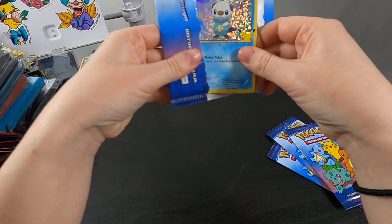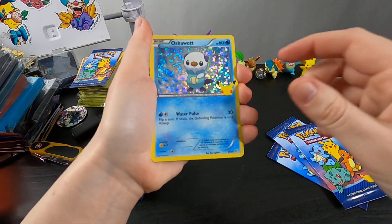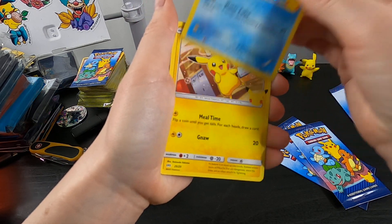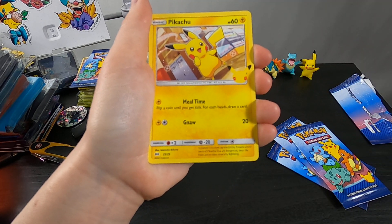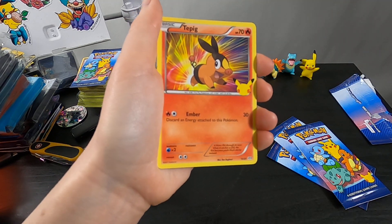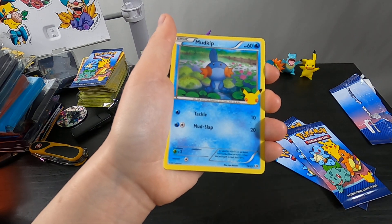Oh, Oshawott's next. Not bad. All these cards look like they have little scratches on them, which is interesting. I don't know if you guys have noticed that with your packs. I got a Naughty Hollow Pikachu — that's cool. I think that's my first Pikachu. Tepig has some pretty cool art there. And then a Mudkip.